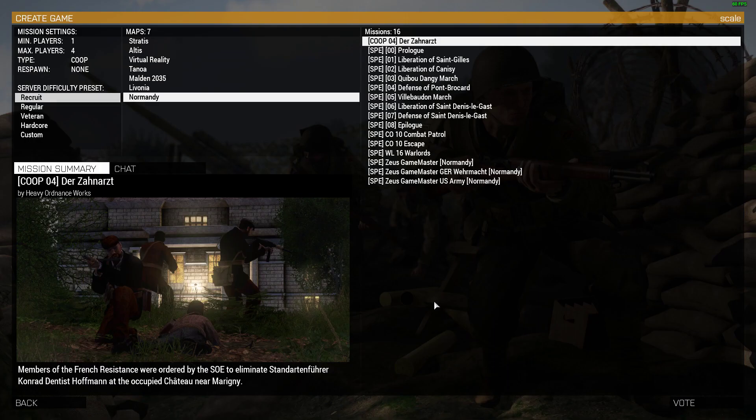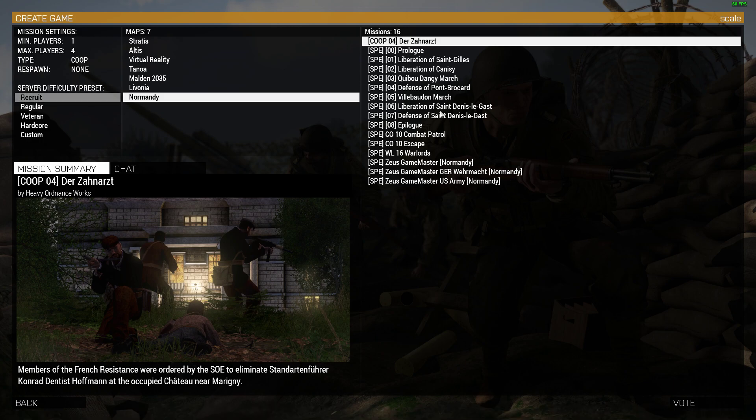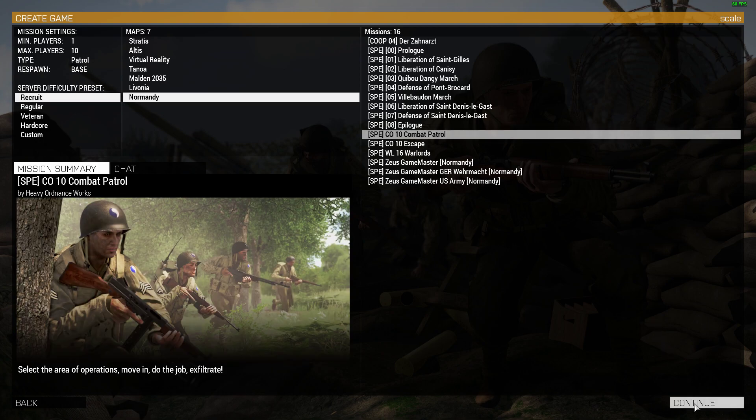We're going to go to the mission select screen, and I hit slash, then hash login. If you weren't set up with your Steam ID on the server parameters, you'd have to put in the admin password, but I don't have to because it recognises me. So, let's do Normandy and let's do Combat Patrol — that'll load fairly quick.